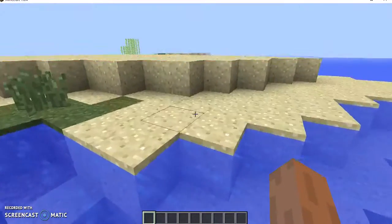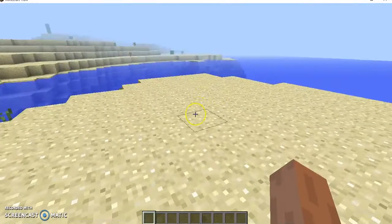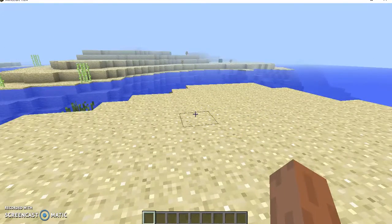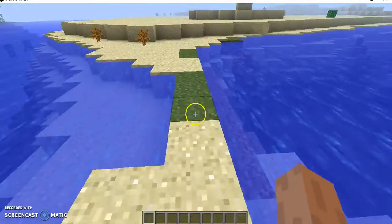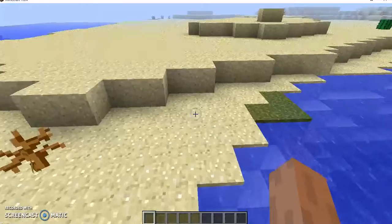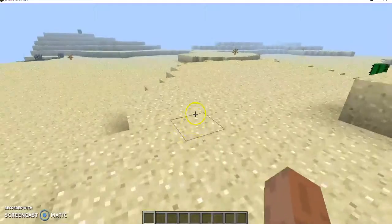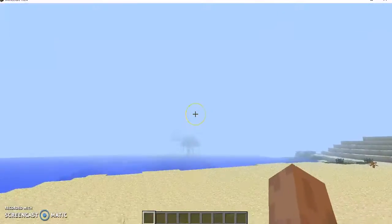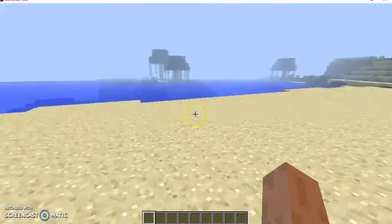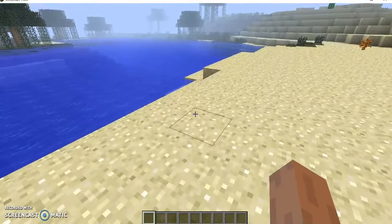Some people say that gold is a better enchanting thing and that it is better than diamond armor. I don't think so, because it has less protection. The point of armor is to have protection. The sword does have a better chance with gold though. But if you guys did want to do that, go right ahead. Anyway, hope you guys enjoyed your Easter, and I will talk to y'all later. Peace out.